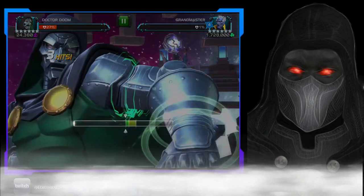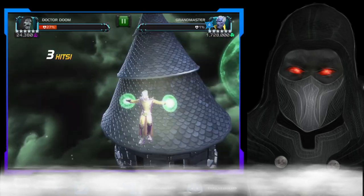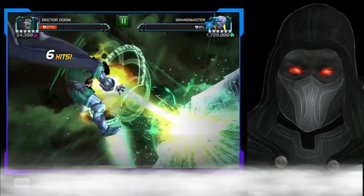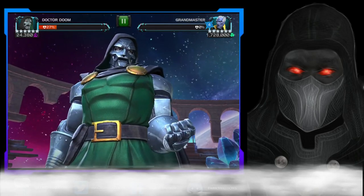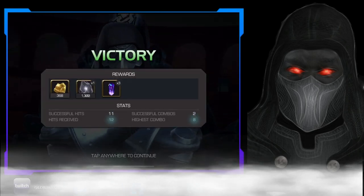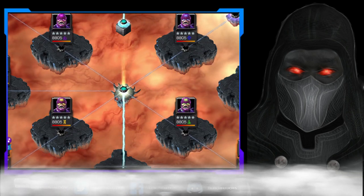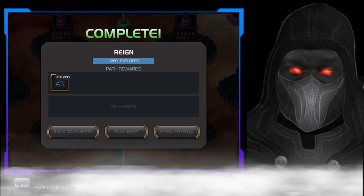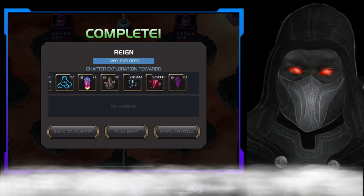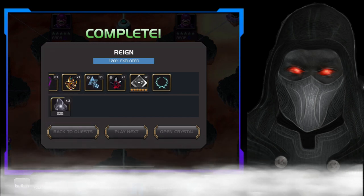It is over. The Grandmaster has fallen for the final time. No longer will he taunt us, no longer will we have to look at his face. We are done. Act 6 exploration is complete. Now all that remains is to see what our efforts have gotten us — what will be our rewards.